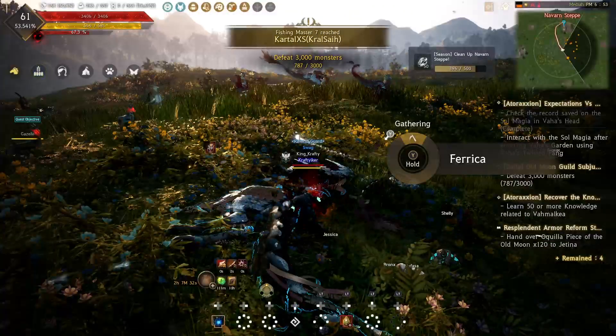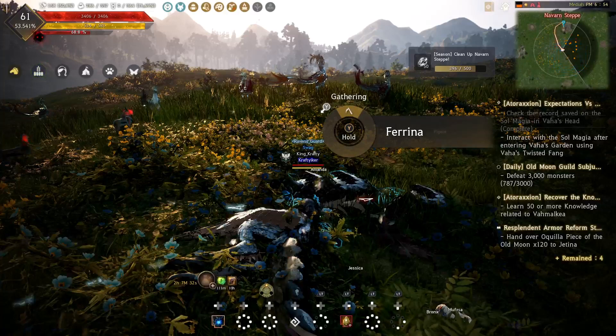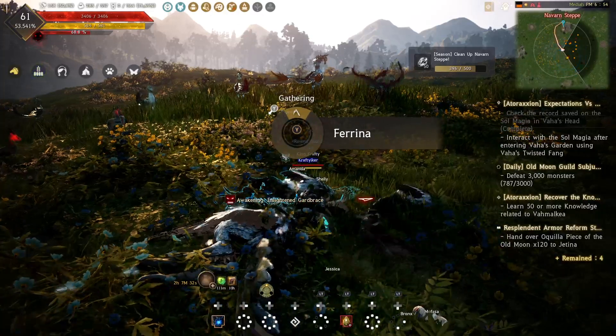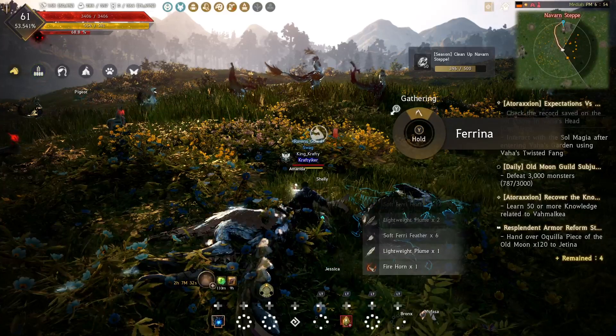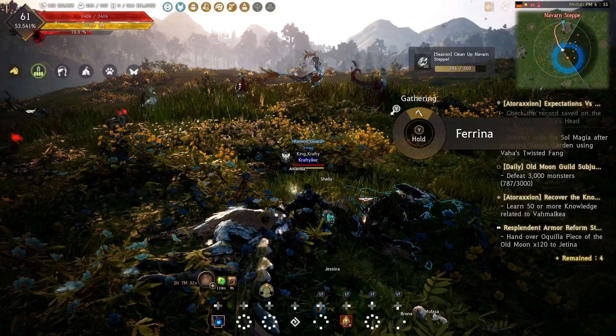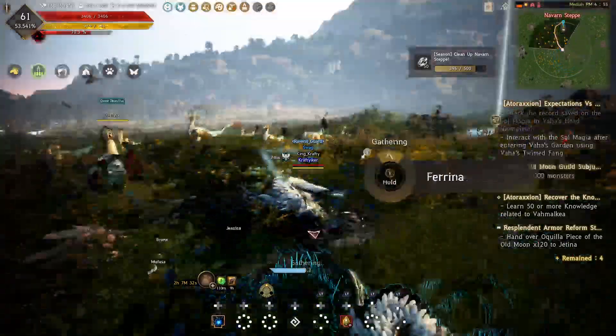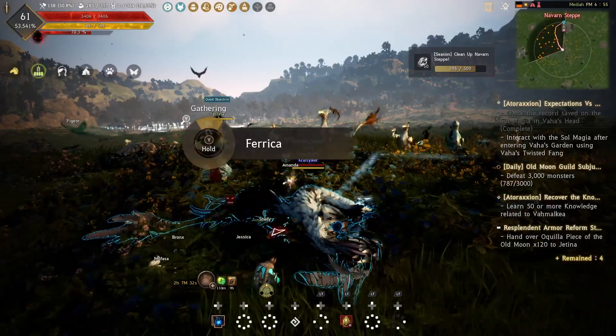The difference between the MP pot and the HP pot is that you can't make many versions of the MP pot — you can only make the whole pot piece. That means you need the full piece from Navin Step, Mansions, and to Shar Ruins.